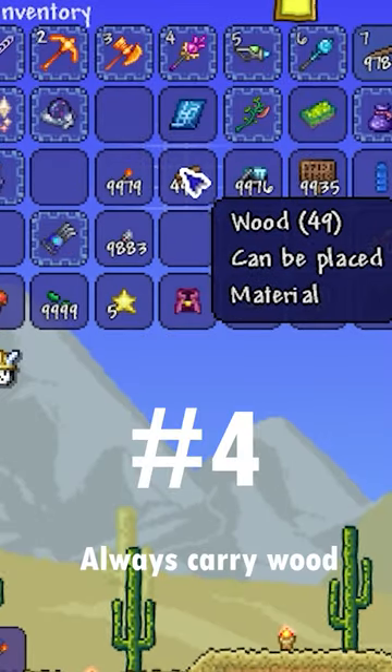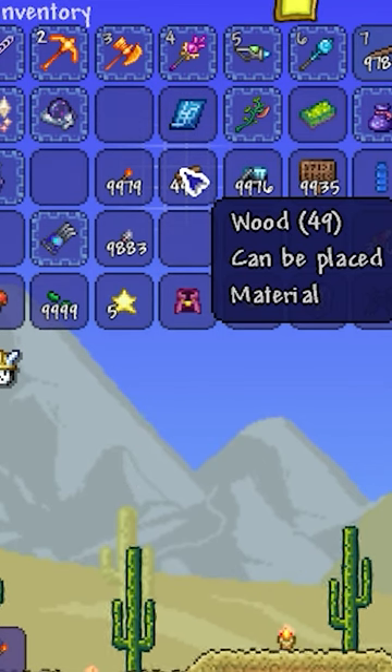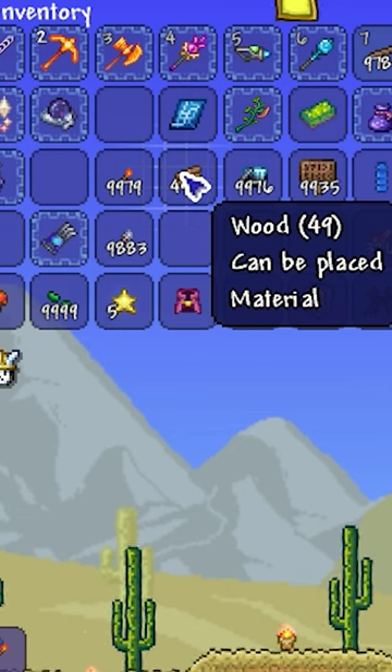Next tip: always carry around wood. Why? Because you need torches. If you're running low on torches and you're deep in a cave thinking 'I need a torch' — oh wait, I don't have any wood or gel. Just always carry around wood. I always have a stack of maybe a thousand wood or more whenever I do anything.